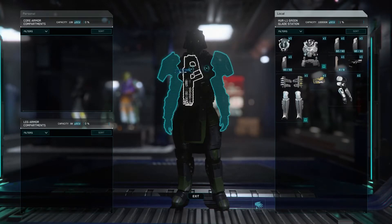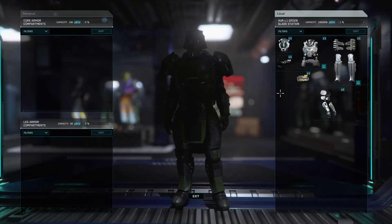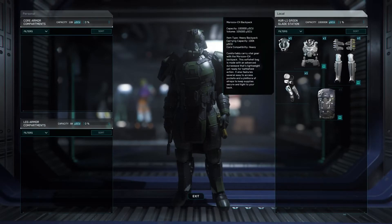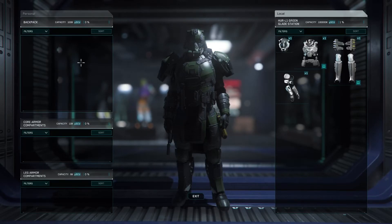While on a heavy armor suit, you can equip all of the same gear, plus an extra rifle, an extra leg hardpoint, more personal inventory, and much more ammo. In addition to that, you can equip a backpack, which may have its own hardpoints, in addition to its own personal inventory.